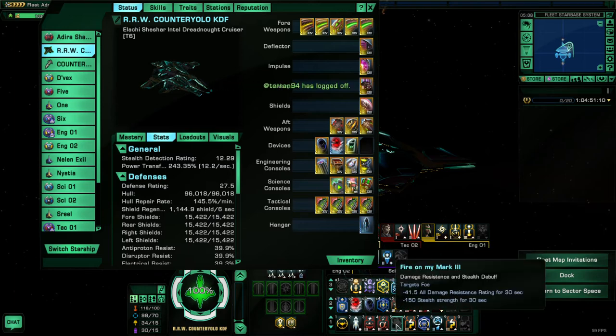They also have an ability called Fire on My Mark. Unfortunately this is only a single-target ability, so it's not really great when you're fighting lots of enemies. But on the right occasion when you're only facing one really strong enemy, this is really good to lower their resistance so that you do more damage overall.